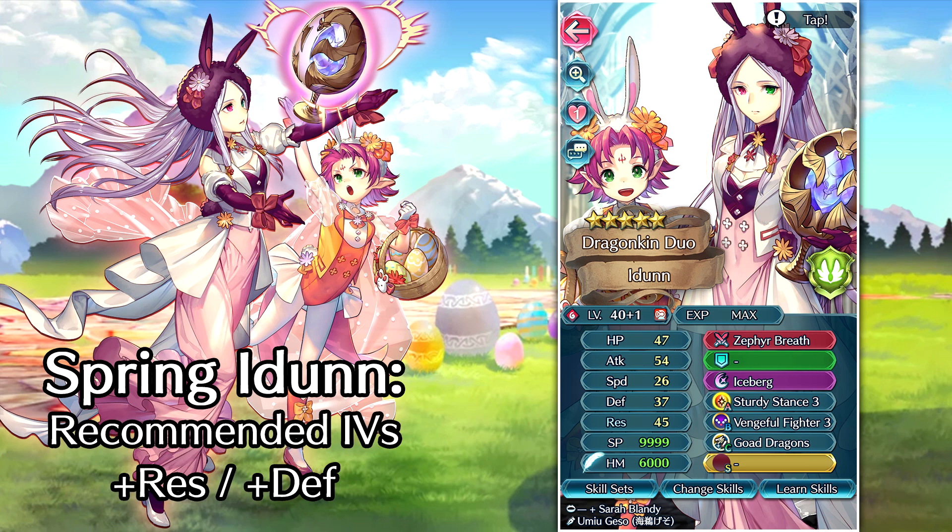Recommended IVs for this unit is actually going to be a toss-up. They have Super Boons in defense and res, so it's really going to be up to preference. Personally, I like plus res on them, because they're going to have to fight a lot of magic-type and dragon-type units, and both of those types hit them in res. And because they have effective against armor on their weapon, most melee-based armored units are either going to get one-shotted or pose absolutely no threat. So I'd give the edge to res over defense, but either is fine.